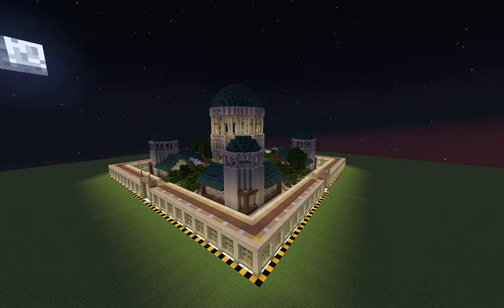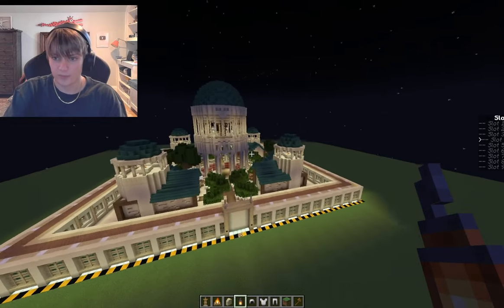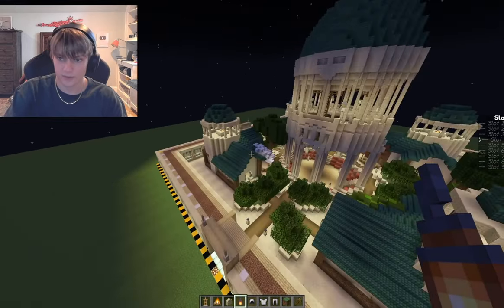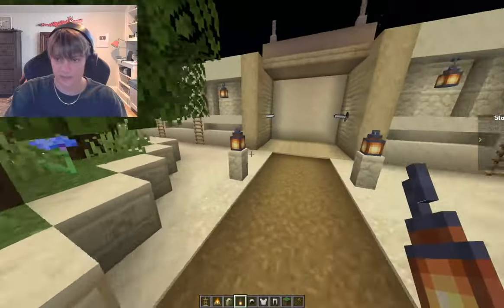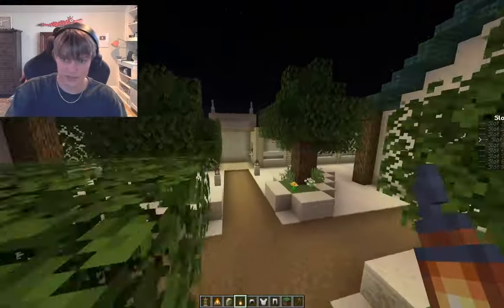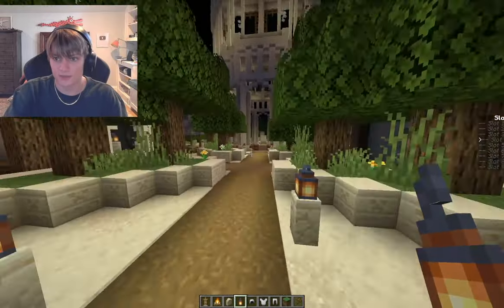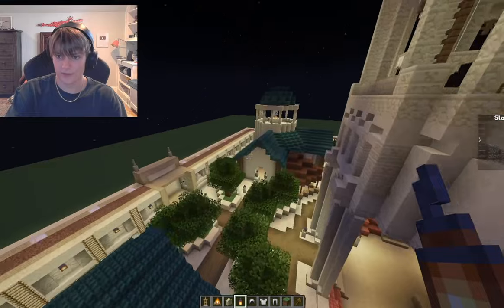Now it's time to turn off the lights so we can figure out where to turn on the lights. We made it nighttime so we could figure out where all the dark spots are. We've been adding some little lantern poles in places, and I put some frog lights behind the armor stands I made earlier.